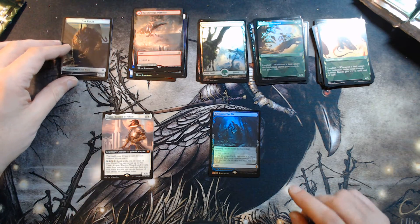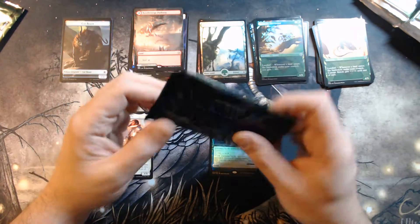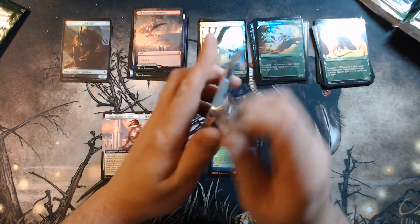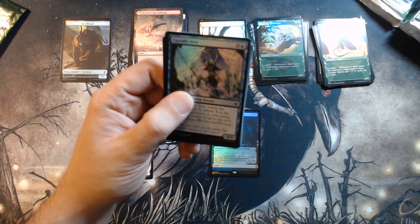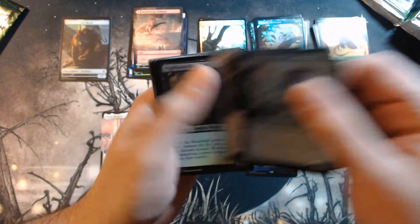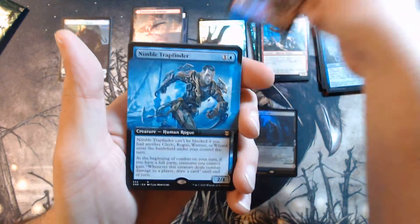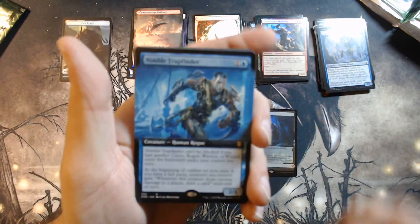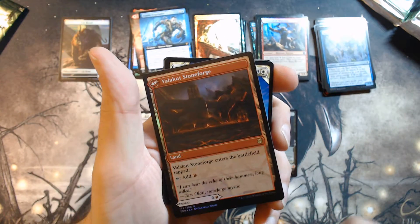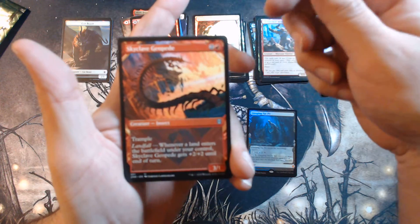I'm thinking the only ones I'd be a little disappointed about pulling might be the Mirrodin Lens. Let's do the Box Toppers at the end. Even though those aren't Foil, it's really going to depend on how many Foil Expeditions I open. We've got one so far. Commons, uncommons, and a Foil Mountain. Nimble Trap Finder. Valcant Awakening Foil Flip. Prowling Thelidar. That's common. A Skyclave GP.